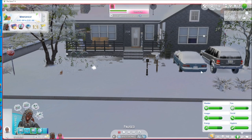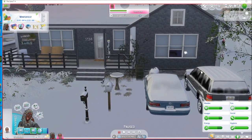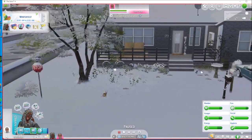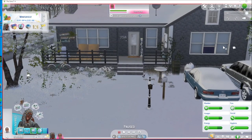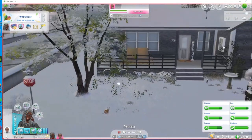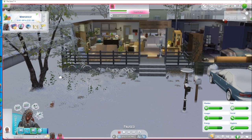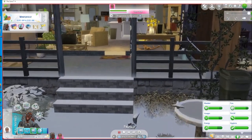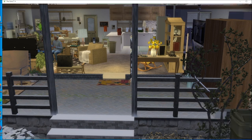They've got a Caprice and an Explorer out front — they're basically old school. They're living at 234 Willow Creek. It's snowing — Willow Creek always has snow and rain. That's the house. We're just going to move in here and break down the rooms. I'm going to try the tab mode even though I'm not great with it.